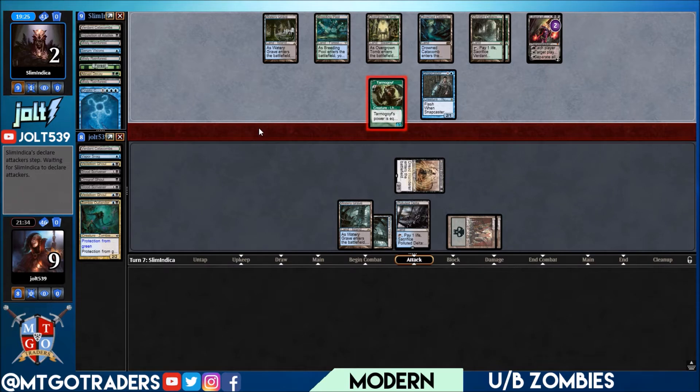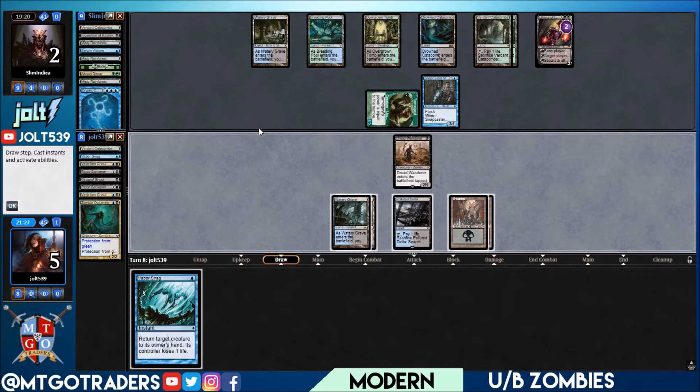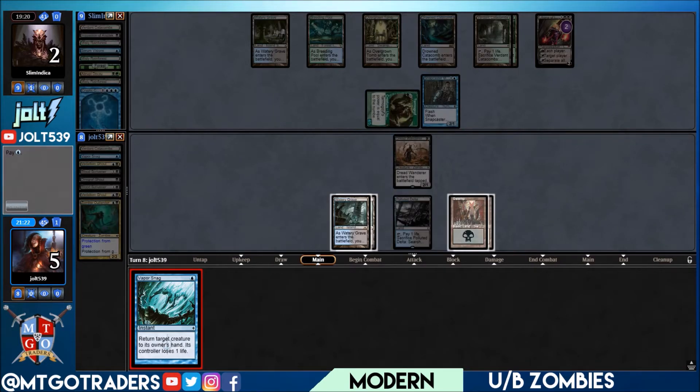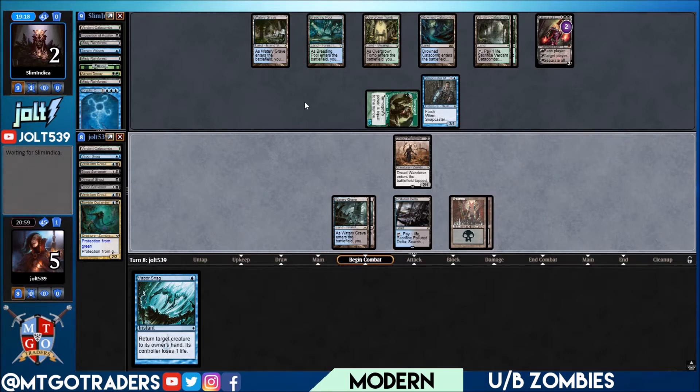We need them for four, putting us down to five. If we draw Diregraf Captain, Dread Wanderer can Vapor Snag — okay, they have no cards in hand. Let's go Vapor Snag on Snapcaster. But if they go for Vapor Snag they can go back and recast Abrupt Decay on Dread Wanderer. We swing for two; they chump block with Snapcaster. We bring it back out of the graveyard — save it for Tarmogoyf. Let's swing with Dread Wanderer.